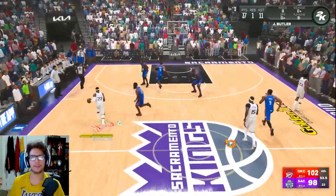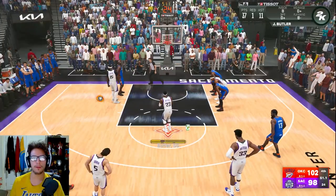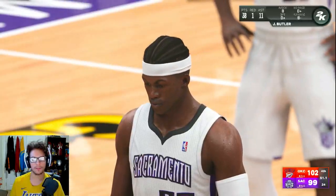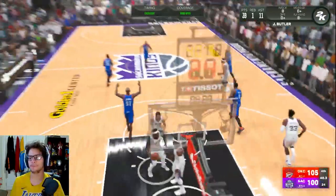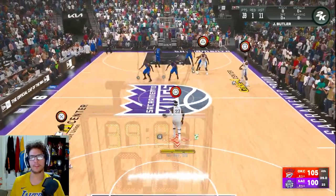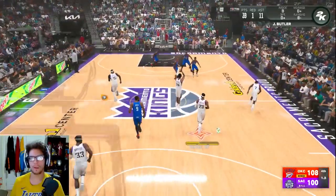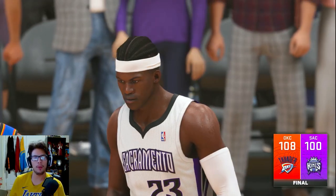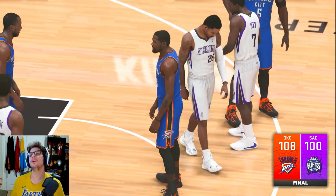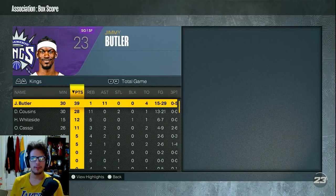I get fouled — huge free throws with 51 seconds left. I hit the first one green, then hit the second one green too — a two-point game. We need interior defense to win. Westbrook and KD come off a screen, KD is left wide open — and that's the dagger. Kevin Durant, guarded by a center, hits a three that most likely ends it. I try to go to Demarcus — it's a turnover. Final score 108-100. We literally could not get the lead all game. I blame Tyreke Evans and our coach for putting Hassan Whiteside at small forward.